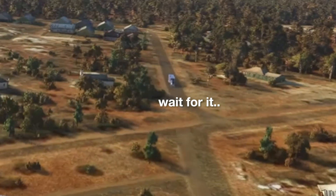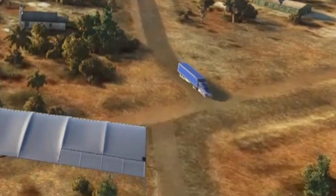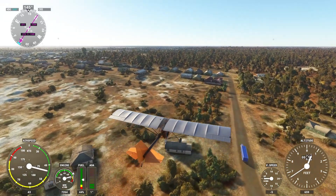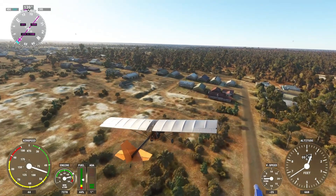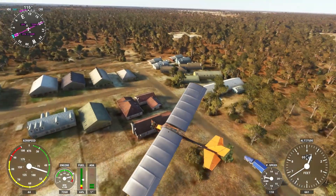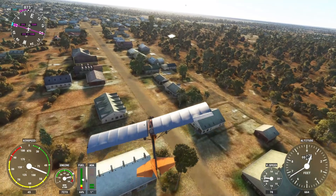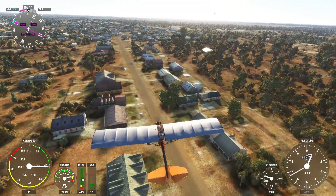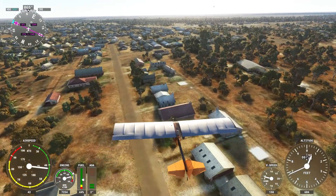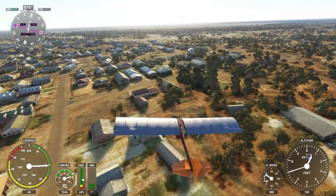Oh look, there's a semi-trailer coming down Halley's Comet Street. This residential area around Fantasia Street looks okay — it's not right, but it's okay. It looks like the building and texture pack selected would have been more at home in rural Colorado than rural New South Wales, so I can't be too harsh on the program for working with what it's got.